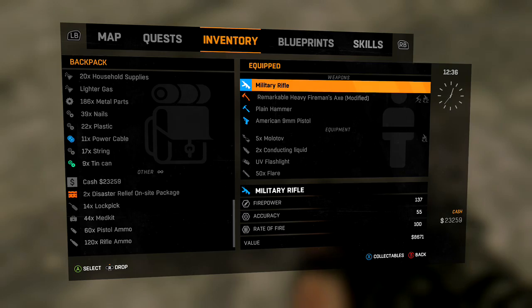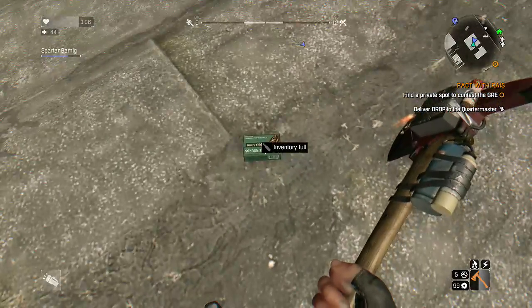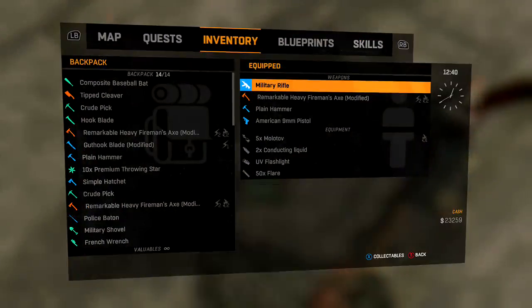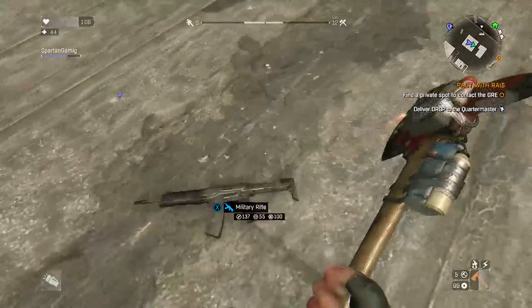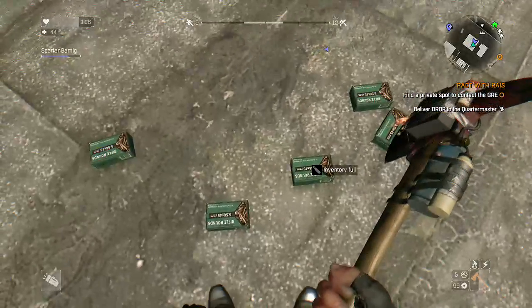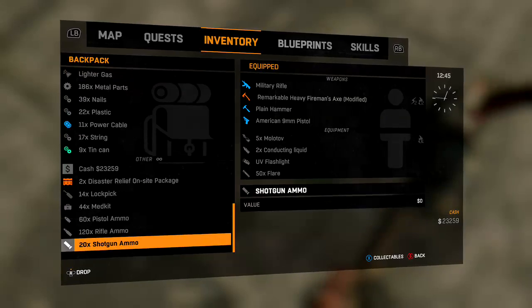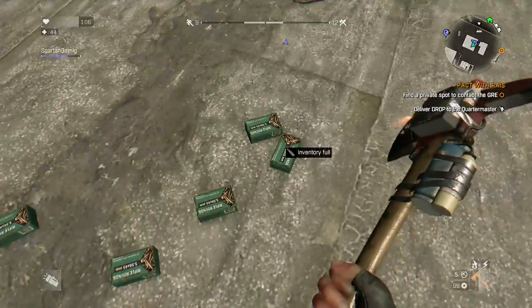The first way is to go into the menu, drop the rifle, and then pick the rifle back up. You'll drop basically 30 rounds of ammunition when you pick up the rifle, and you can keep doing that. I had a total of 120 rounds to start — I'll do this one more time, pick the rifle back up — and as you can see there are now five boxes of ammunition on top of this roof and I still have my military rifle plus still 120 rounds.